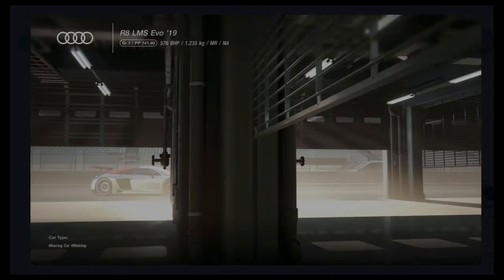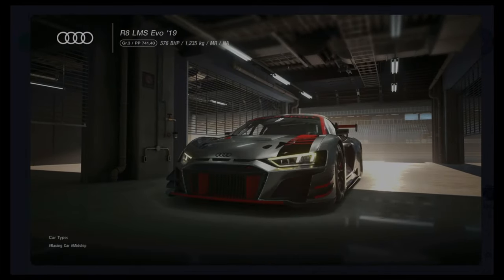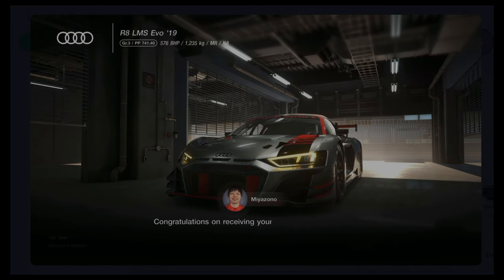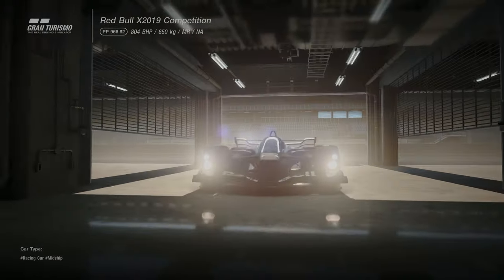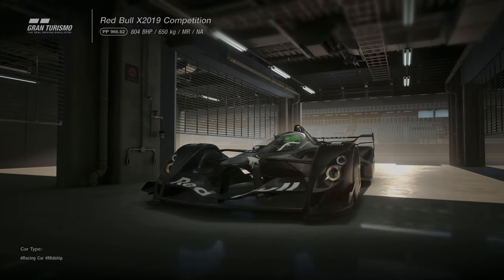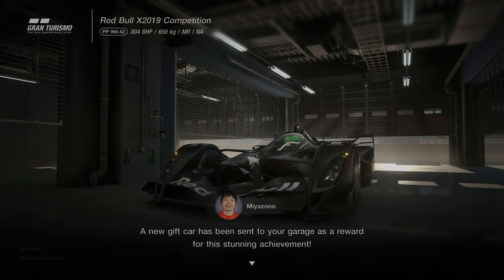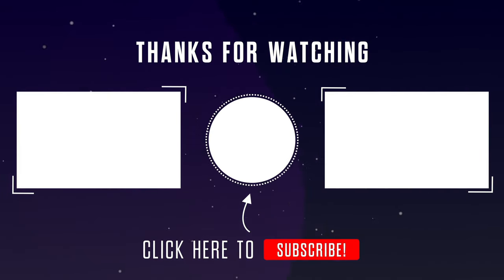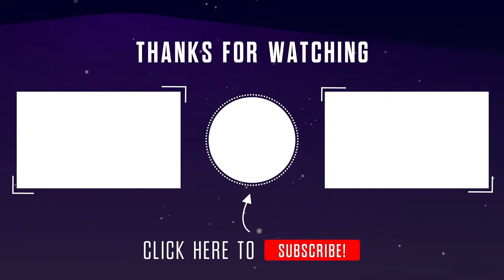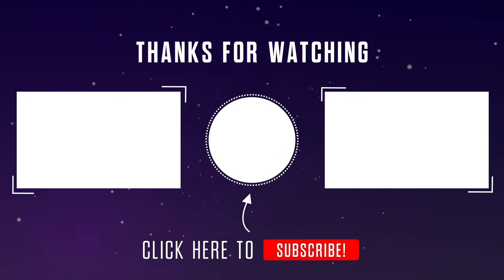For earning bronze in all these challenges you will earn the Audi R8 LMS Evo 2019. And for earning gold in all these challenges you will earn the Red Bull X2019 competition car. And there we have all of the Gran Turismo 7 Super Licence missions completed. On the left will be a link to the Gran Turismo 7 licence playlists, and on the right will be a link to a one hour endurance mission.